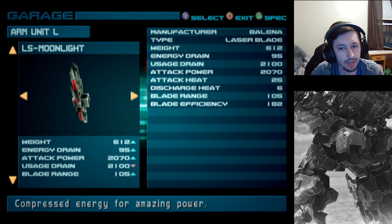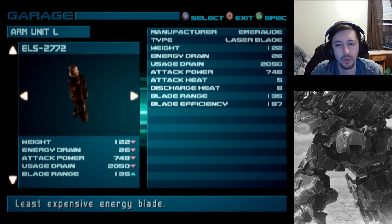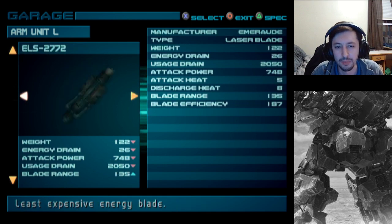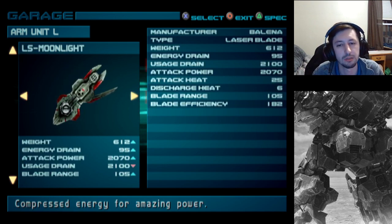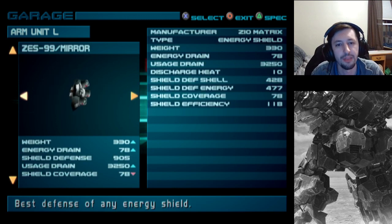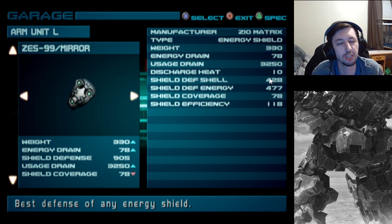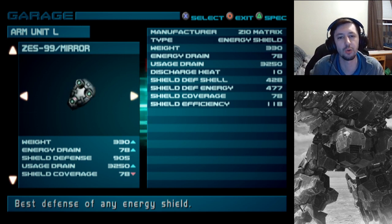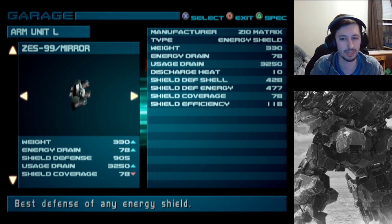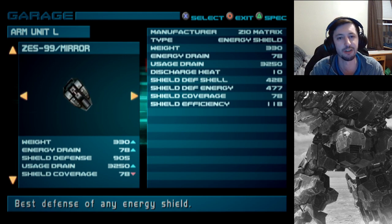As for blades, the Moonlight exists - the strongest hitting blade - but you get it about halfway through. Until then, the others are all quite nice. Blade efficiency - not even sure why that stat exists, just ignore it. And of course there are energy shields, which I typically don't use, but they're good for when you see missiles coming - you can quickly activate it, get a lot more defense, then put it down. You don't really want to hold it on the whole time, but for missiles or large attacks you see coming, the shields can be used very effectively.